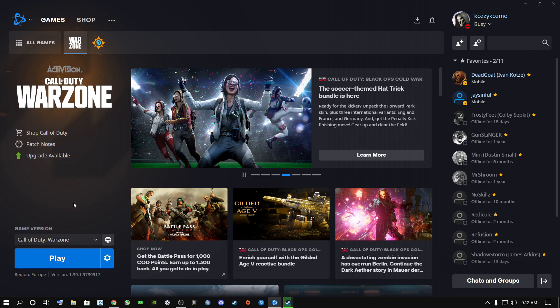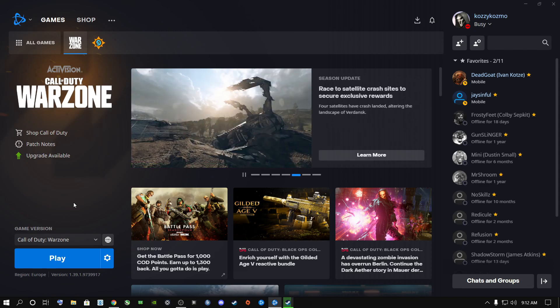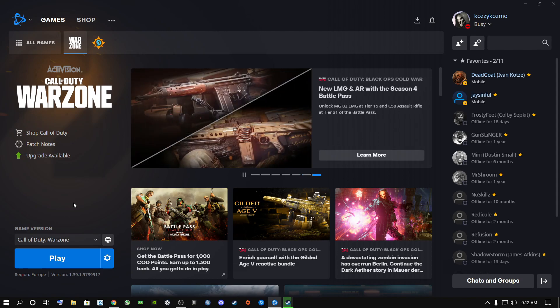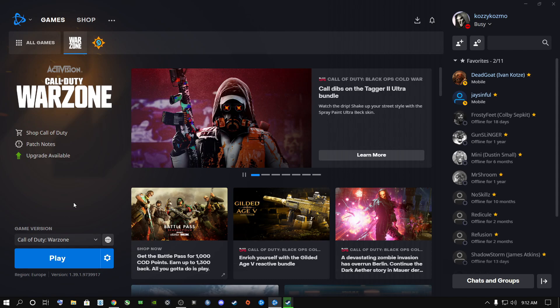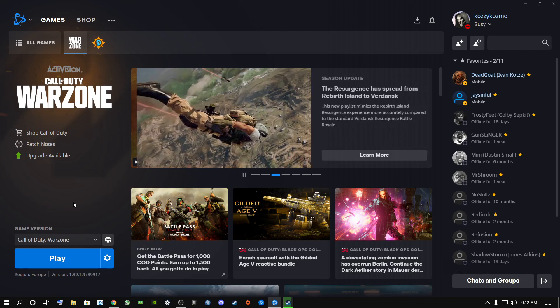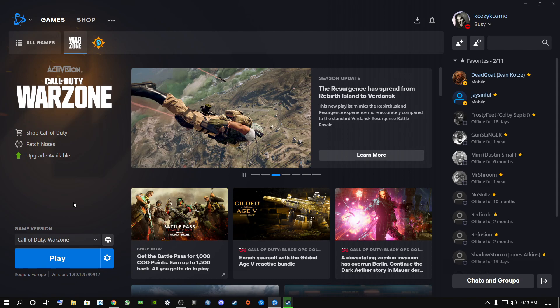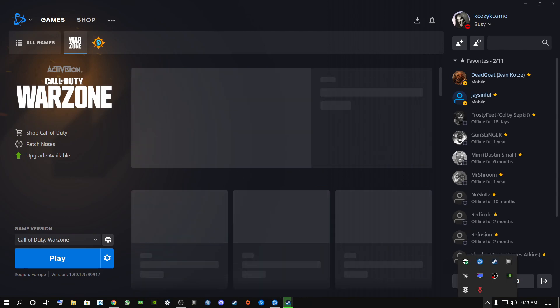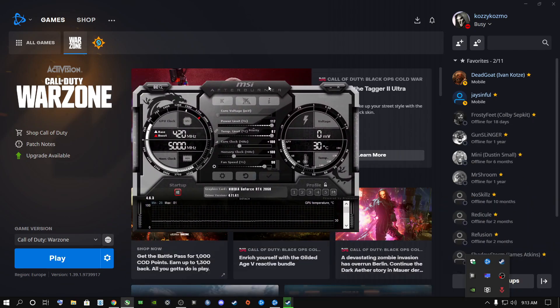I've got a Gigabyte RTX 2060 OC — not the best cooling solution — but I keep it cool using MSI Afterburner. If you're an NVIDIA user, I highly recommend installing MSI Afterburner and manually boosting your fan speed. You do not want your graphics card to overheat because if it does, it will start throttling, meaning you'll lose frames regardless of what game you play.